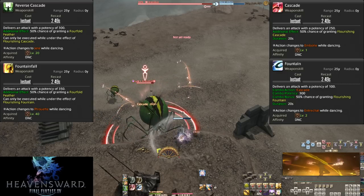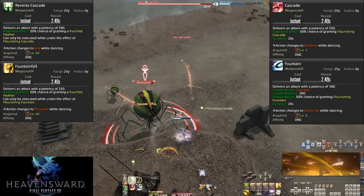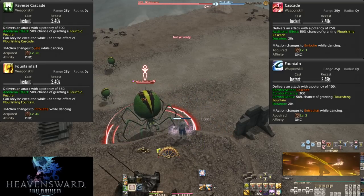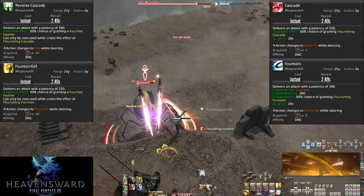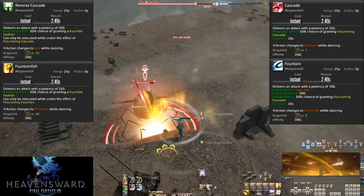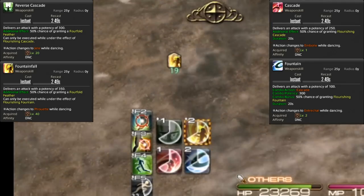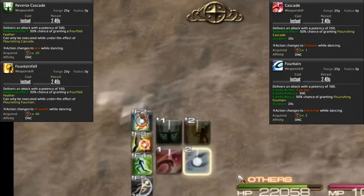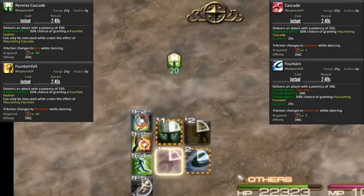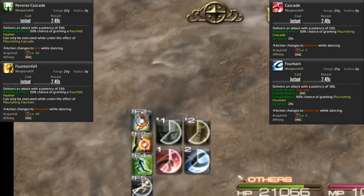We want to use procs as we get them since feathers are extremely important. If we don't use a Reverse Cascade proc and then do Cascade again, we could overwrite our proc, losing us an entire proc and possibly a feather. Take a close look at the colors of these skills — we have red, blue, green, and yellow, corresponding to Cascade, Fountain, Reverse Cascade, and Fountainfall. For colorblind players, that's the order.